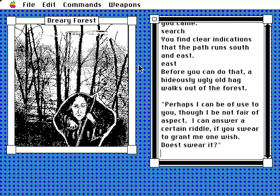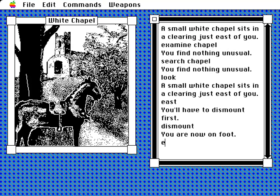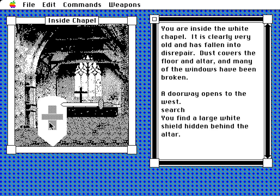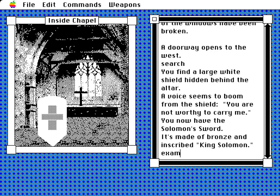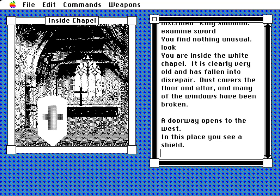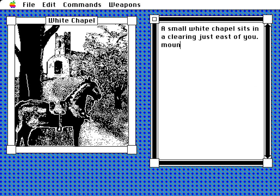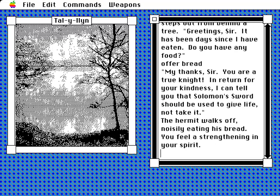Further into the forest is a hag who asks to marry you — more on her later. Further still is a chapel with a single-use Solomon's sword and a shield, requiring more spiritual strength than Sir Percy currently has. As the player trots around doing various knightly deeds, they gain this attribute, which will eventually build up to 100% and the game will be completable. This figure is raised by praying at various locations, giving a sovereign and some food to beggars, killing evil stuff, and so on.